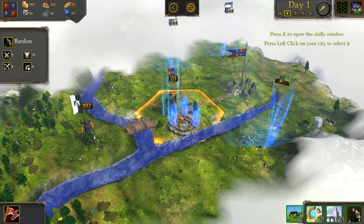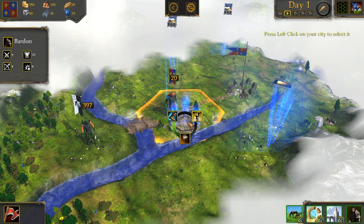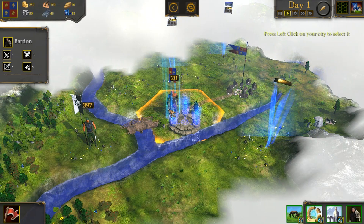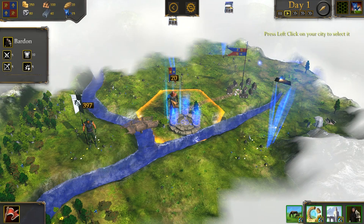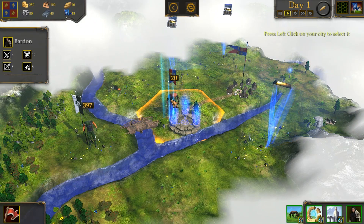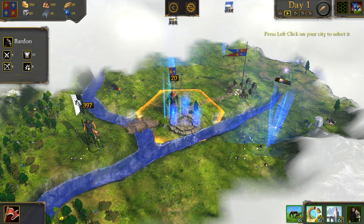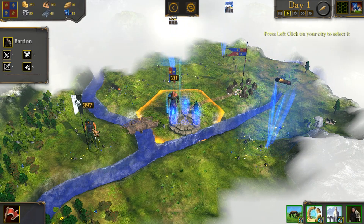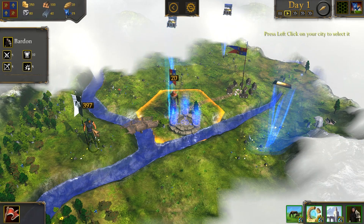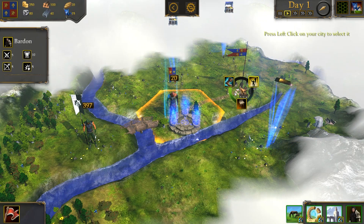If we hit spacebar it selects us. You can see this is the portal we came through from Mara, and this is the map of Elaria. There's fog of war over a lot of the area. The number above us shows our strength — as we add people to our retinue we'll get stronger. These enemies over here have a strength of 397, so if we went into a fight with them, either automatically or manually, we're going to get beaten.